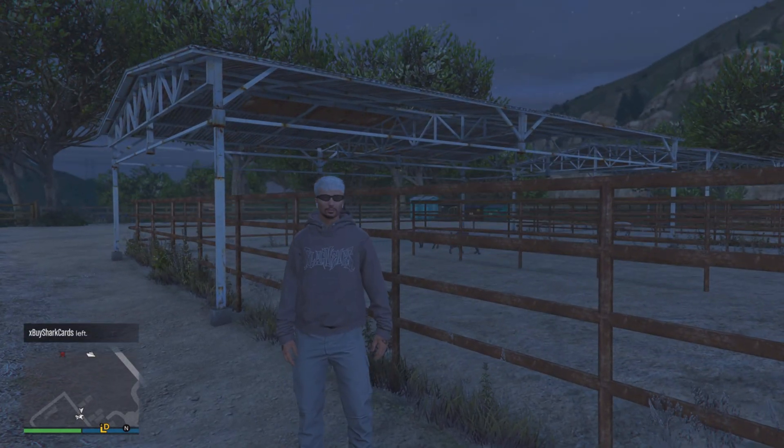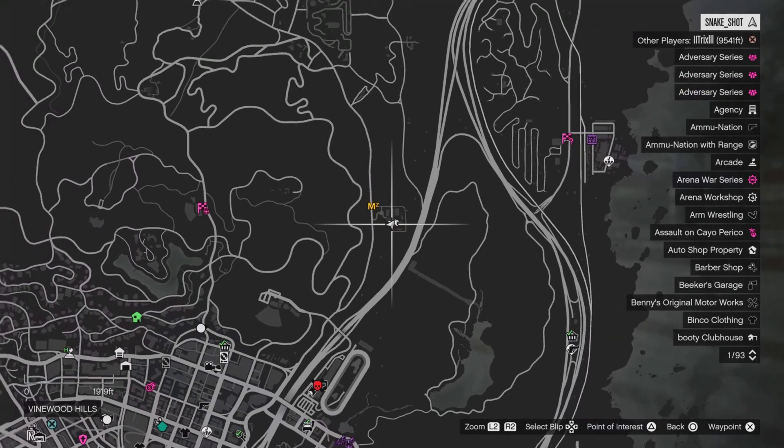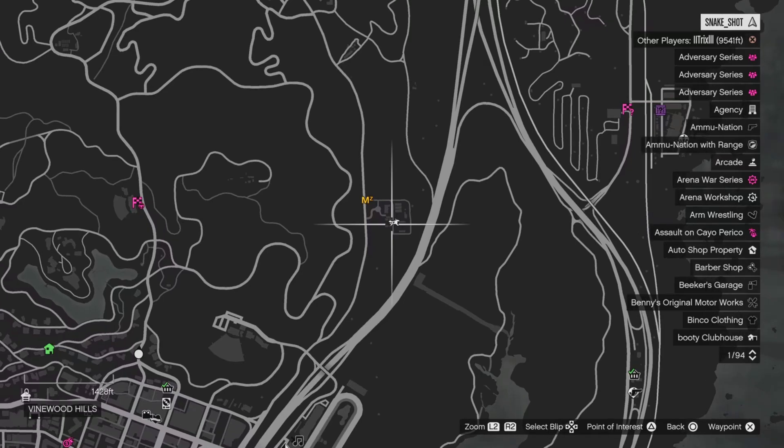Yo, how's it going everyone and welcome back to another video. I'm going to give you guys a quick guide for the animal photography and where to find the pig. The pig is actually going to spawn at Martin Medrano's house.